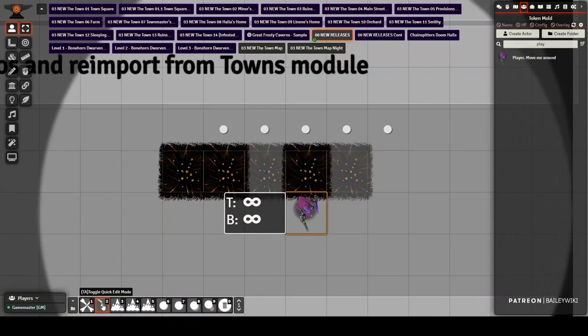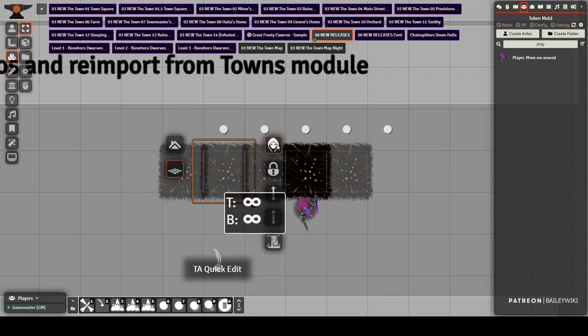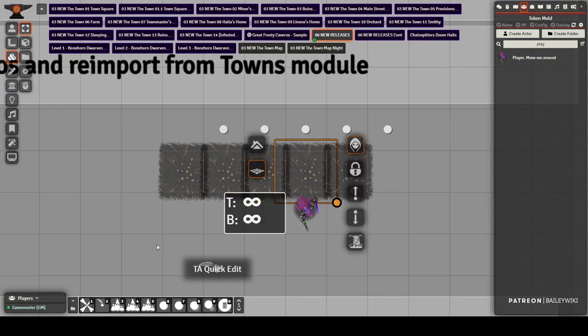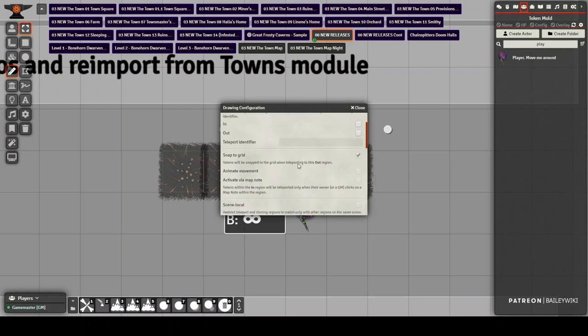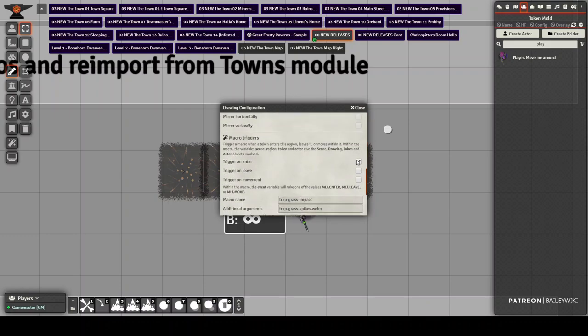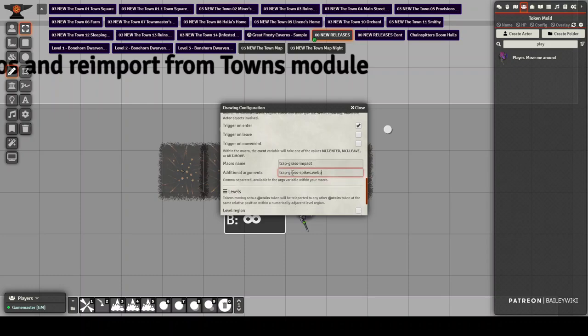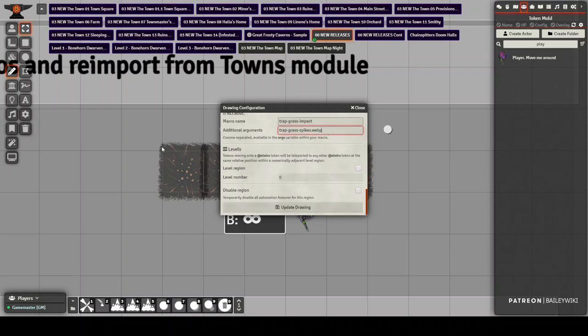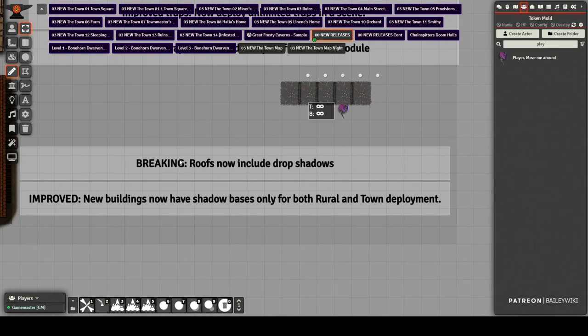To fix a trap after it triggers, go to quick edit mode, select your tile tool, right-click the trap tile and hide it again. What the macro does is unhide whatever tile is in proximity to the Multi-Level Token region — a region that doesn't teleport but triggers the macro when a player enters it. The macro unhides the tile and fires the sound, making the trap work. You can now have multiple traps in a scene, which is a lot of fun.